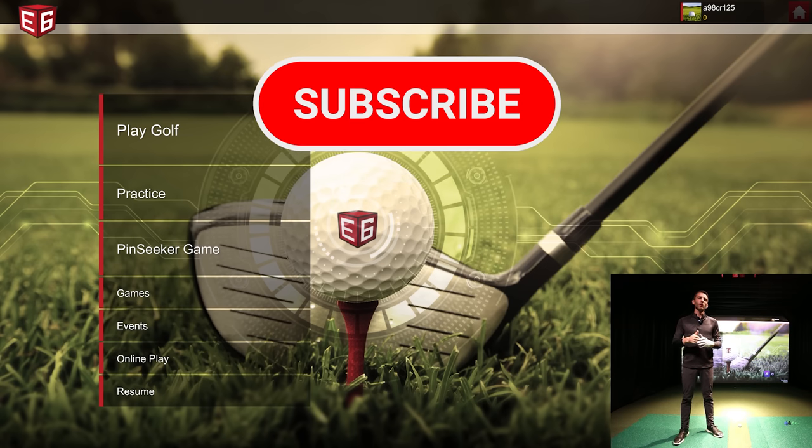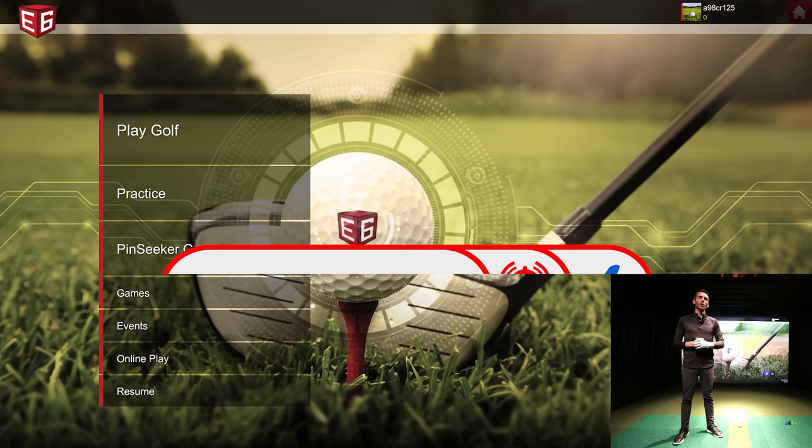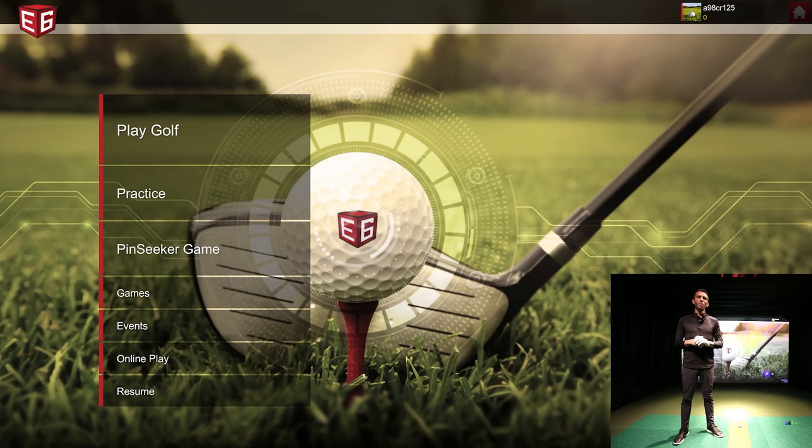As always, I appreciate you watching — make sure you comment below and let me know what you think, and shoot me an email if you're interested in purchasing any golf simulator hardware or software. Today we're using the Unicore IXO, which is your dual-camera infrared-based overhead-mounted golf launch monitor. I've covered it significantly on the channel, so check that out — that's what we'll be using to send data to E6 Connect today.